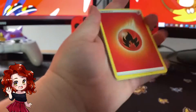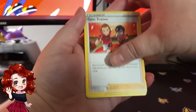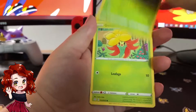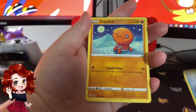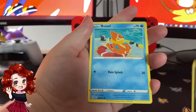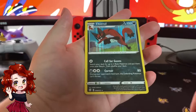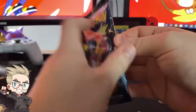All right, here we go. Fire energy — it could have been a great opening, who knows. Gym Trainer, Gym Trainer, Cramorant, Tropius, Gossifleur, Snom, Nickit, Weavile, Wacky — and hey, it's Eevee Hollow! On to the next pack.